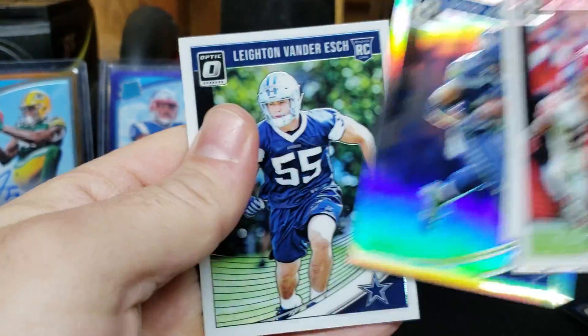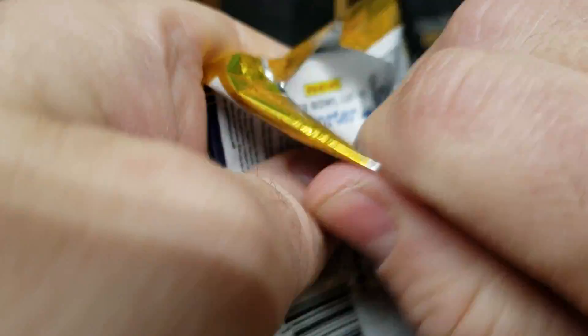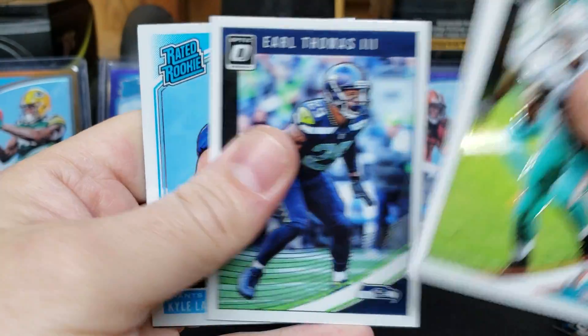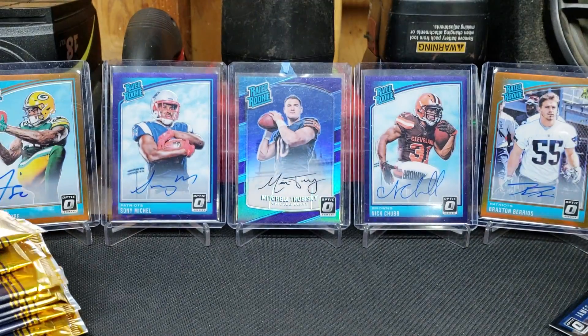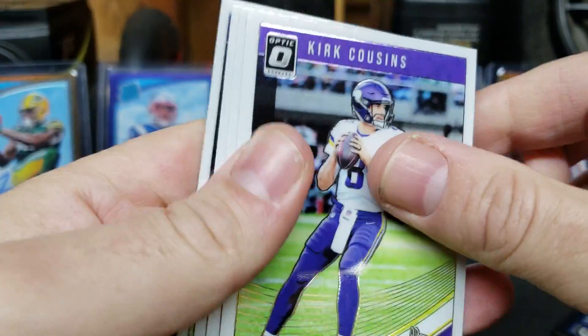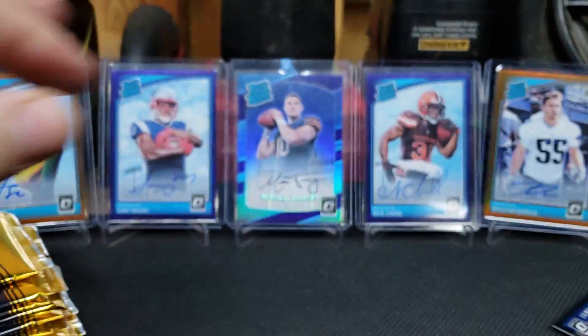Doug Baldwin, Hollow, Leighton Vander Esch rookie. Next pack: Cameron Wake, Le'Veon Bell, Earl Thomas III, and Kyle Lalletta rookie. Next pack: Kirk Cousins, Rob Gronkowski, Carlos Hyde, and Jordan Akins rookie.